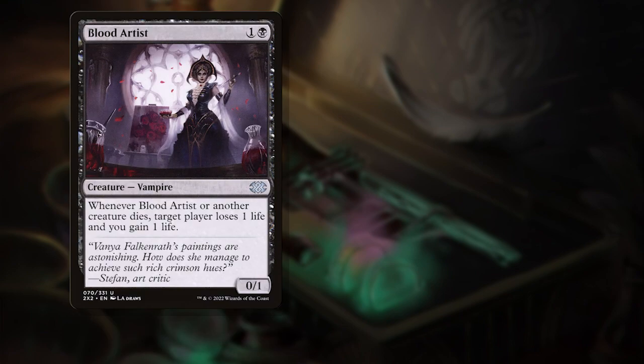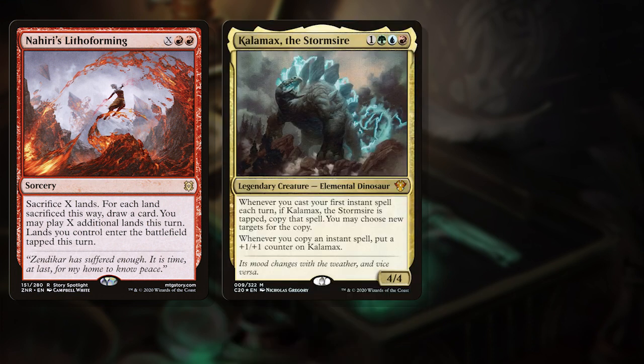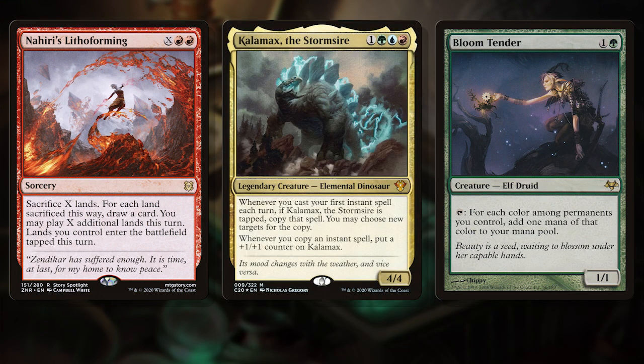Often we build decks starting out with a goal — I want to build an Aristocrats deck, or I want to build a General Marholt deck. But what about emergent deck design? Let a deck decide what it wants to be. I took the piles upon piles of cards on my desk, ranging from pieces of decks I pulled apart, to favorite commanders that don't currently have decks, to cards I've purchased but haven't found a home for yet, and set my mind to sorting them.